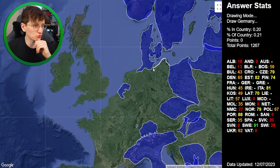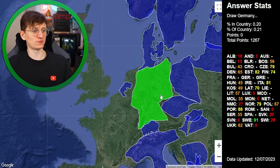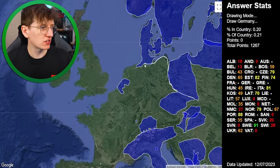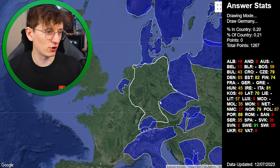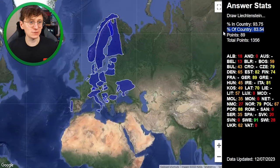Germany, finally. I can work my way around here but I need to leave room for the Netherlands. My lines self-intersect so I draw it again, trying to follow the borders I've already done since Poland wasn't too bad. I leave room for Netherlands and work my way around — that's the general overarching shape of Germany. 89 points, 93% in the country, 80% of the country.